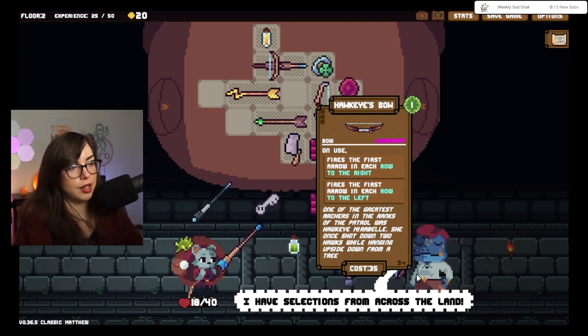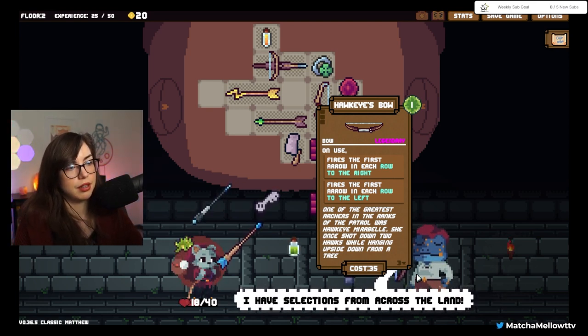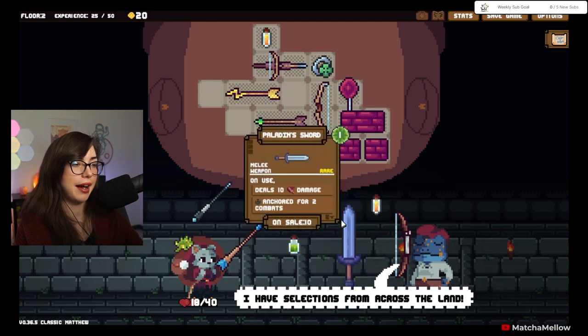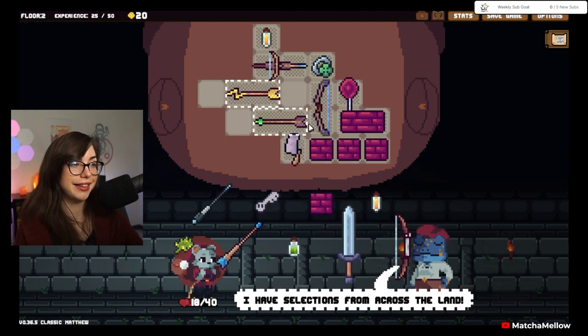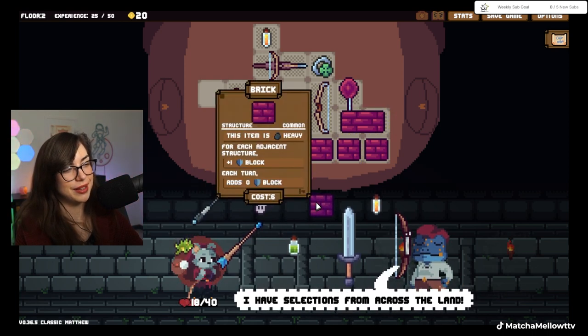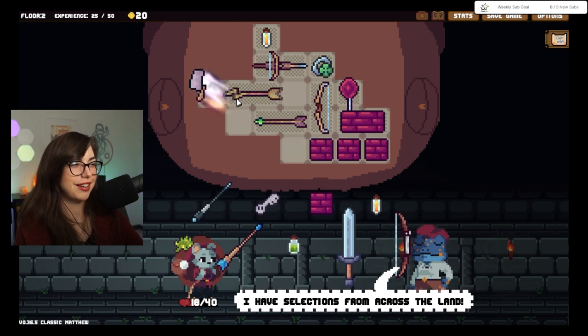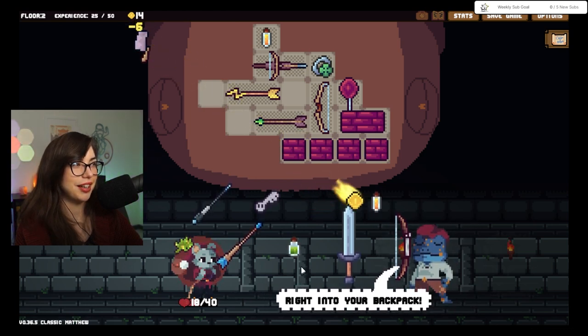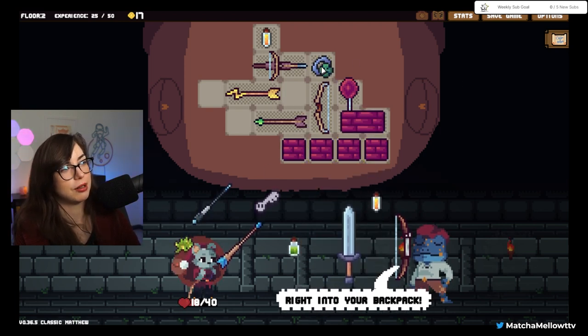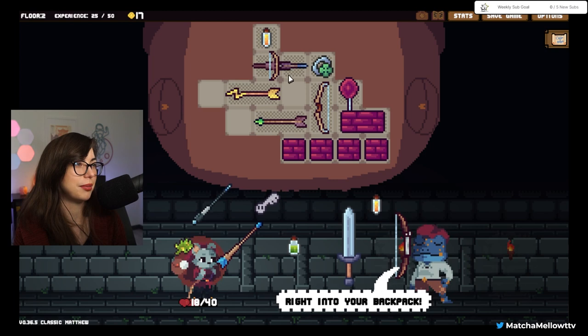Pockeye's Bow fires the first arrow in each row to the right, fires each row to the left. That's interesting. That costs 35, which is more than I have. There's a brick, which I want to get. Do I get the brick? I'm going to get the brick. I'm very interested in this brick build. Should I be? Probably not. But I am.